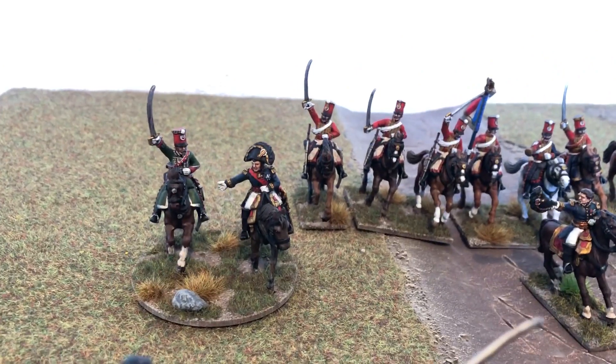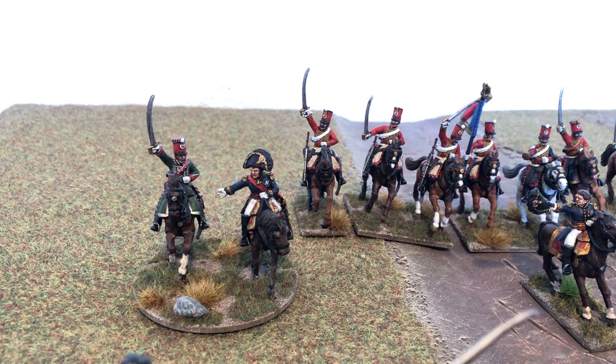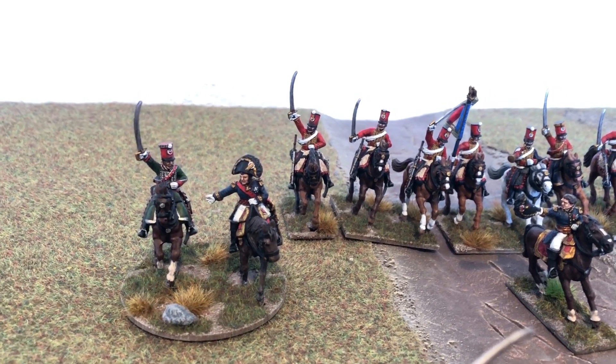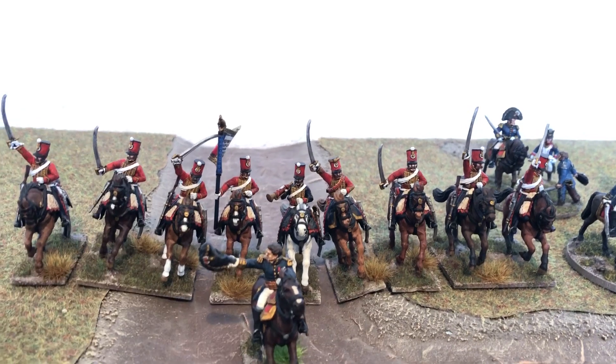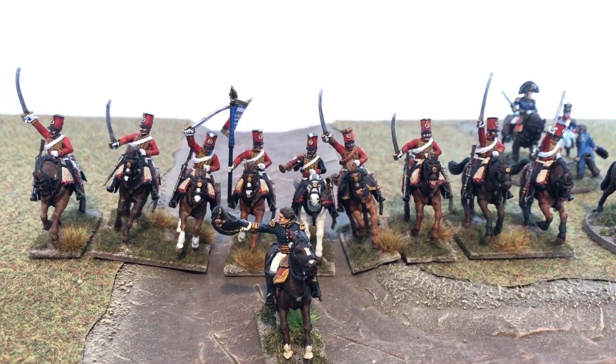At the back there's another command stand — I think that's Prince Jerome — and these ADCs with the Hussars. And at the back there you can see a unit of Hussars in the red jackets, and there's another commander down front there — I think that's Lubau, if I remember correctly.